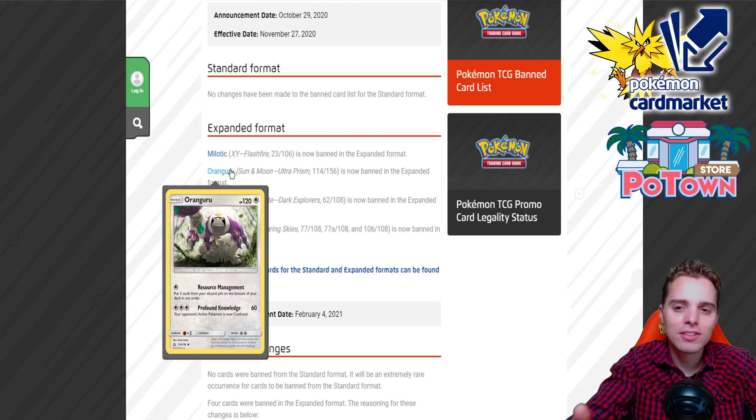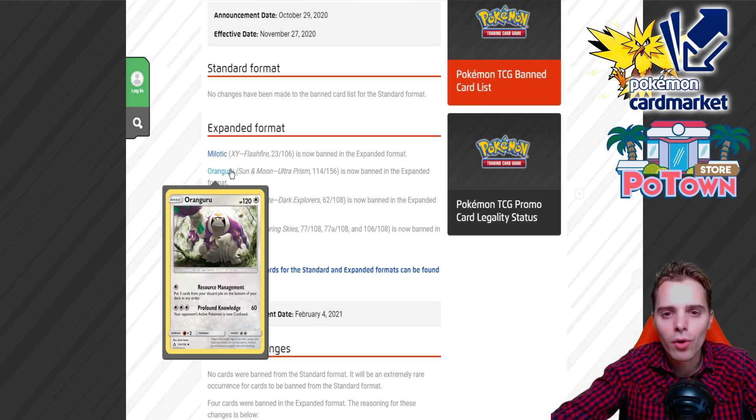It all started with the hand control decks — we of course had Zoroark control, which stepped over to Pidgeotto control. This is insane because with Chip Chip Ice Axe and all that, you can make sure the opponent dead-draws the entire game. You can mill them out completely and use Resource Management to get your Crushing Hammers back, your Chip Chips back in the deck. So Resource Management — Oranguru is gone. It was already gone in standard, having survived until it got rotated with Ultra Prism, but it's actually leaving expanded now. No more Oranguru. Thank God.